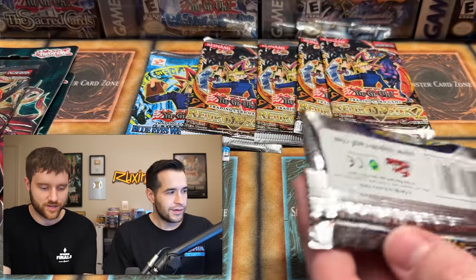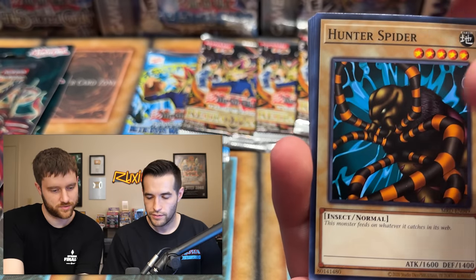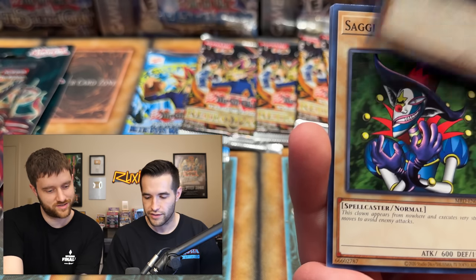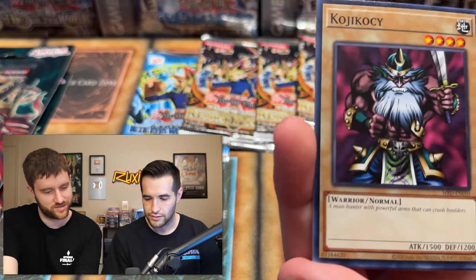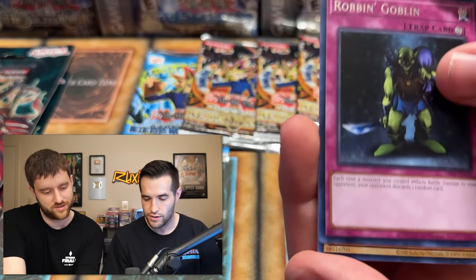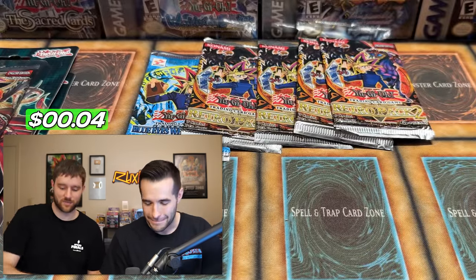I'll go Metal Raiders - this is Pecania Moth right? Go for that Pecania. Ancient Brain, Hunter Spider, Ancient Elf, Armored Zombie - check out that defense - Saggy the Dark Clown, Empress, Robin, Mystic. Dude we're getting killed on the legendary packs. Yeah he's a classic. We are getting destroyed on the legendary packs.